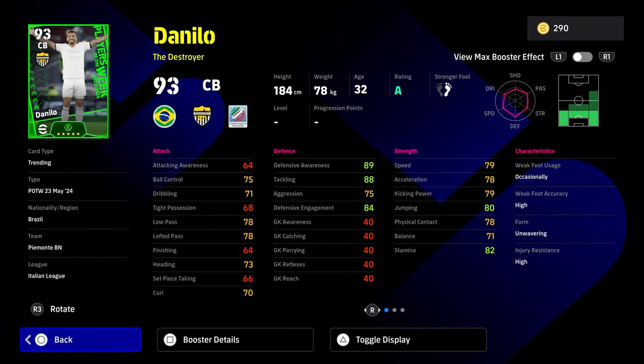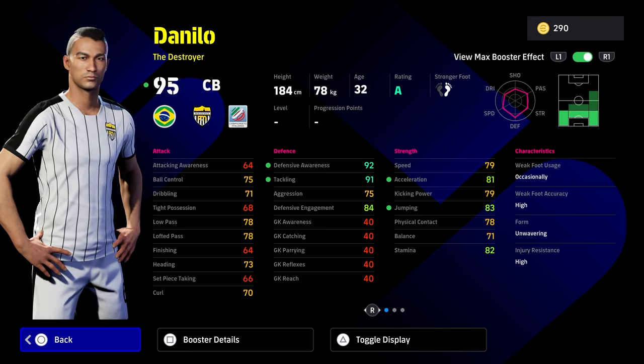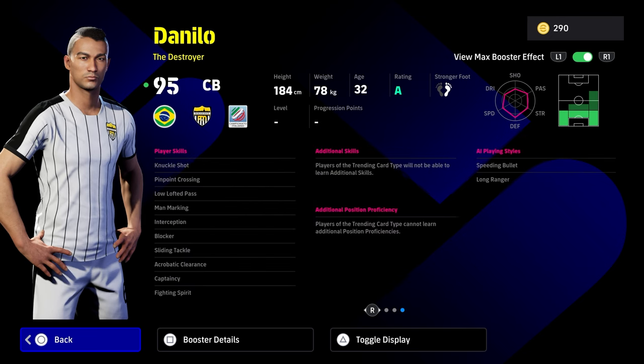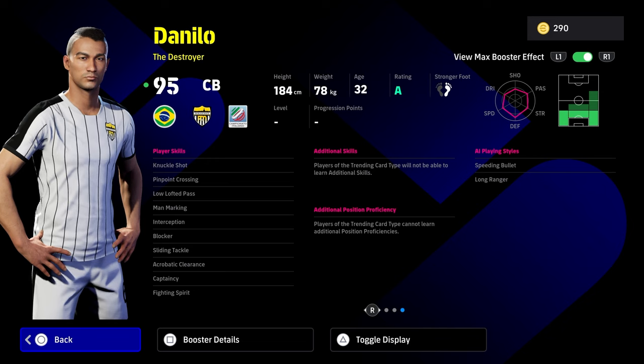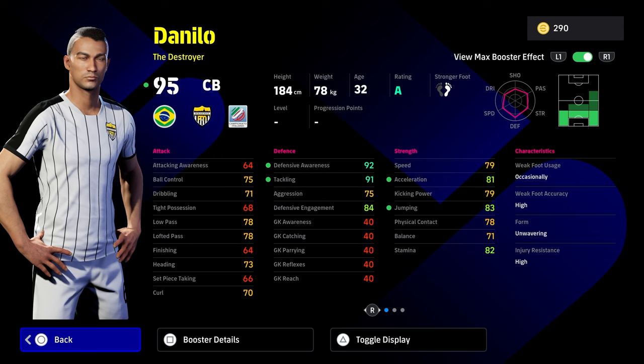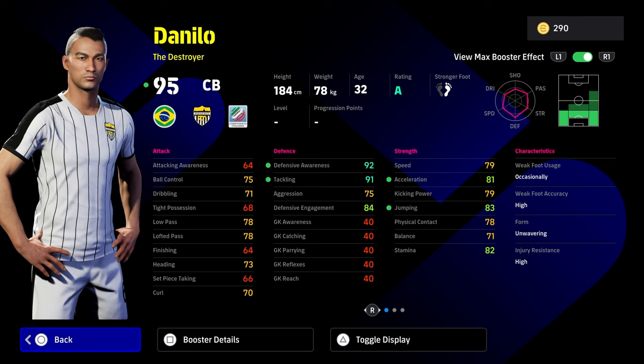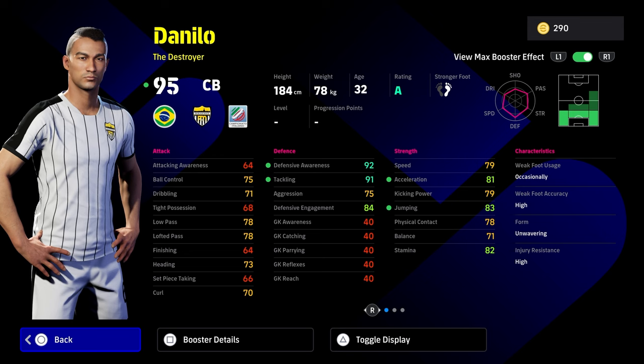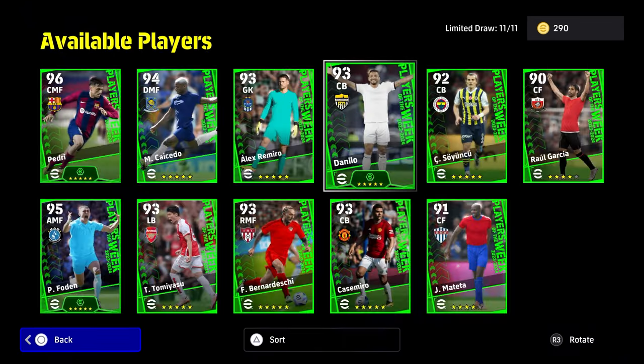We also have Danilo, who has famously been a really good destroyer in the game. He looks like he's just come out from getting his eyebrows waxed. He's getting the booster here — plus 3 to his defending on A rating. He has blocker, interception, sliding tackle, acrobatic clearance, and fighting spirit, but he doesn't have heading or aerial superiority. He doesn't have anything past 80 with aggression even with the manager boost. It's an okay card. When you compare him to Rudiger, Rudiger is just reigning supreme. But this card is pretty decent — 80-plus acceleration, speed, jump, physical contact, can play left, right, or center-back, with all defensive stats around the 90-plus mark. The aggression hurts this card a little bit for a destroyer, but that's just me.